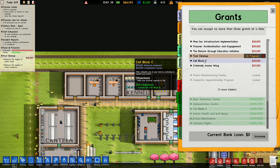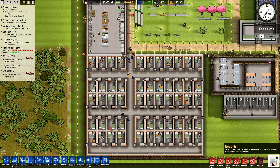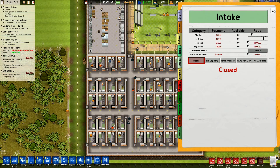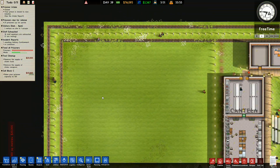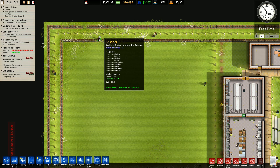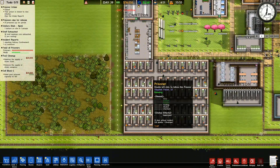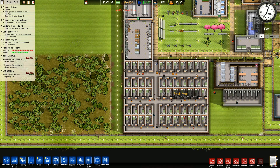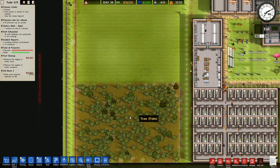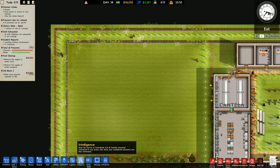Before I start building the cells, I need to go to intake and close intake for a minute. I want to change around what prisoners can go where. Found drugs — he needs to go to solitary. This cell block here is going to end up being the low security cell block. The one I'm going to build here is going to be medium security, and then I'll do one down here for high security.